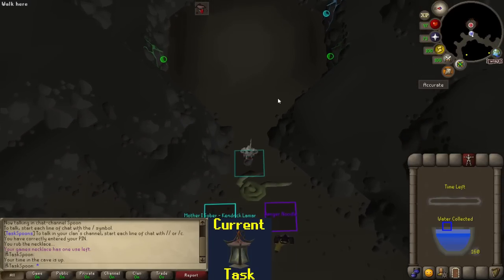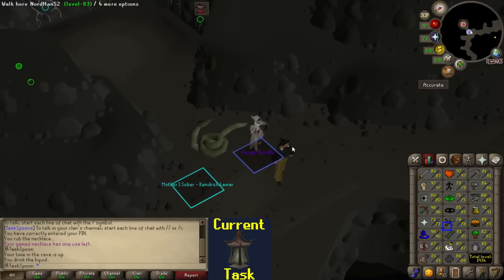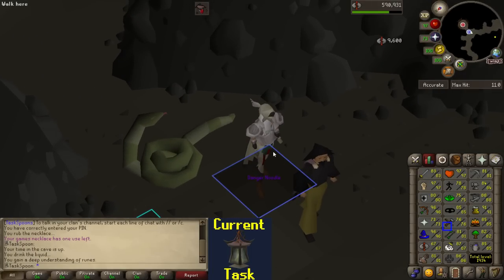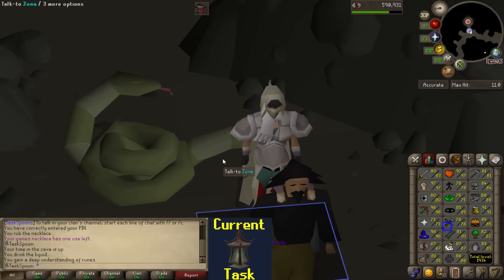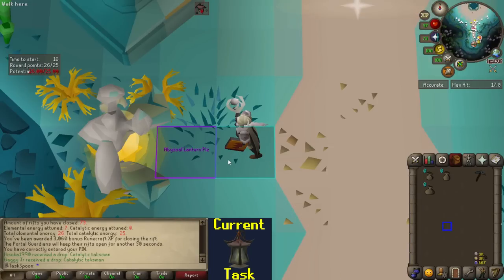All this Guardians of the Rift reminded me that I had a Tears of Guthix to do, so here's your reminder as well — go do your Tears of Guthix. You're welcome. 68 runecrafting. I have 25 searches. I just went and checked in the bank and I'm at 210 Abyssal Pearls, so we're just going to send it and see what happens.